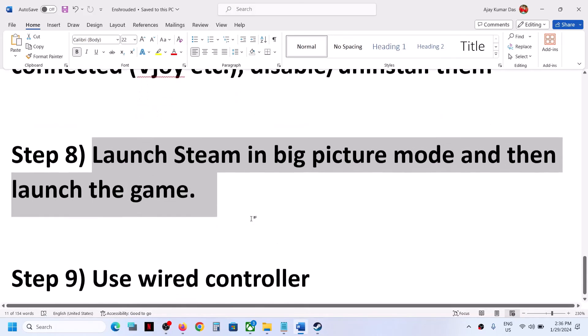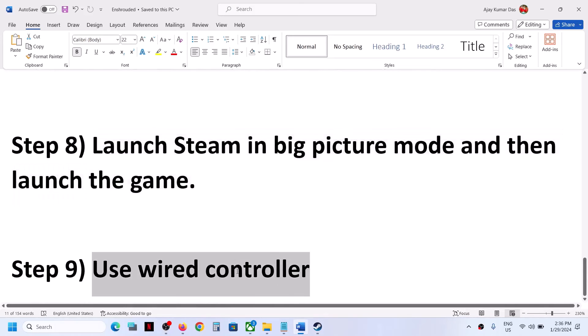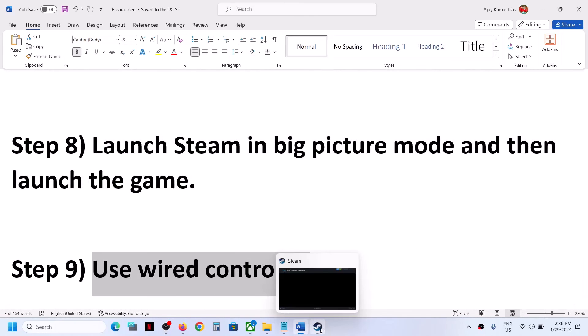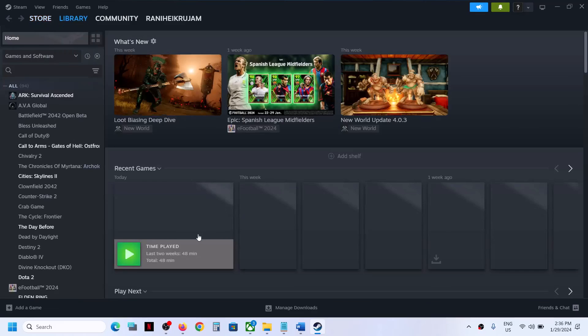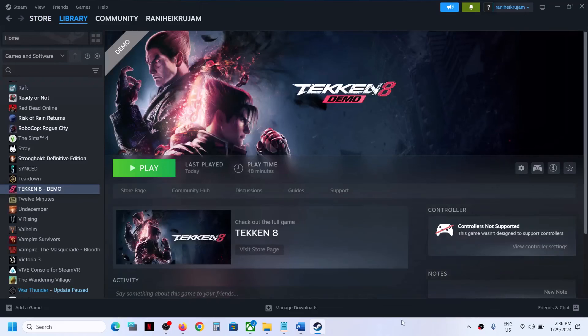The last step is to use a wired connection. If nothing is working, using a wired connection should help you get the controller working with the game. Thank you so much for your time, please like this video and subscribe to my channel.